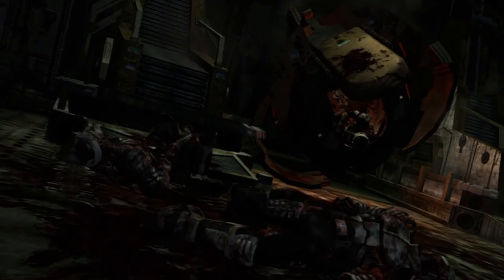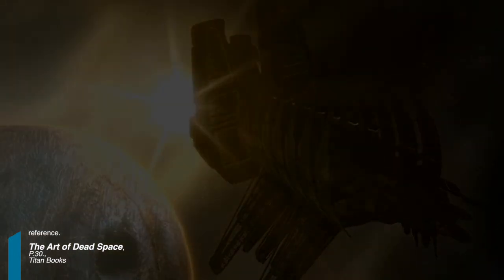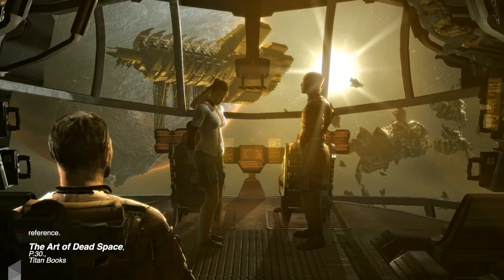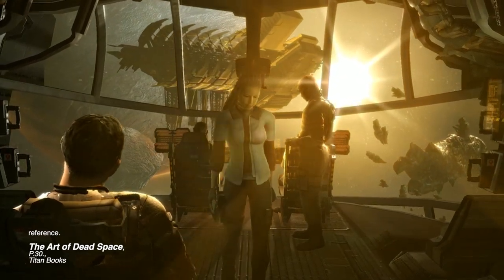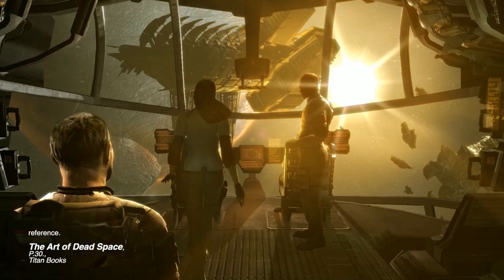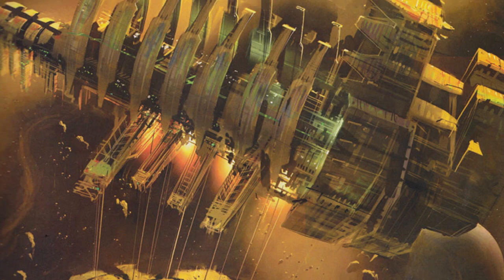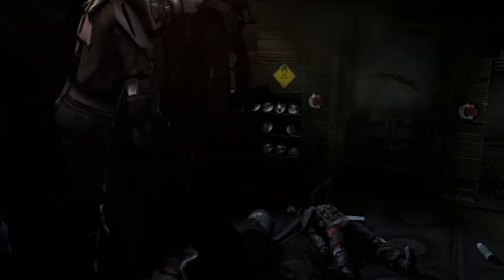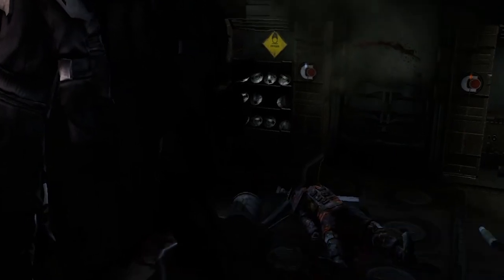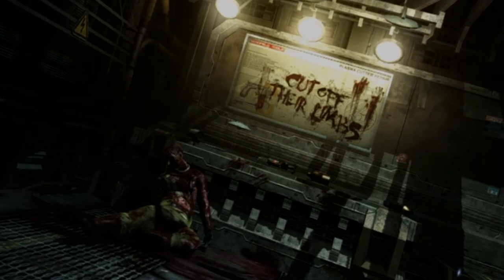It is also worth mentioning that the Ishimura was made to look like the skeleton of a dead animal — a visual theme that is an intentional reference to the visceral world of Dead Space, which focuses heavily on the living dead. The Ishimura was designed to be grounded in reality but in some form border on the fantastical. The underlying theme of death and decay and the concept of an oil rig in space made a heavy influence on the conceptualization of Isaac Clarke.